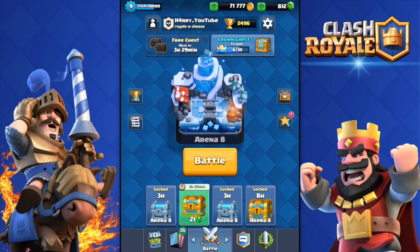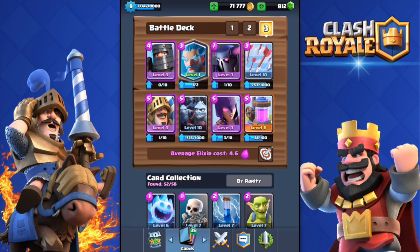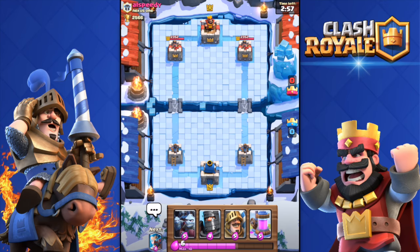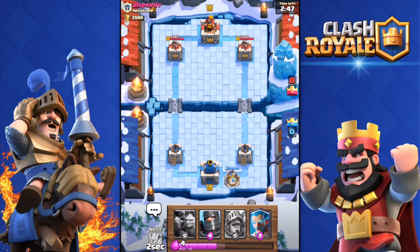In this video I'll be doing two live attacks to show you guys how to play with this deck if you do have the ice wizard. It's a really nice deck, so let's get started. Here we go against iLLspeedy, he's level 8. I likely have the collector right at the start. What you want to do is play it slow until double elixir — do not push, do not do anything too risky.